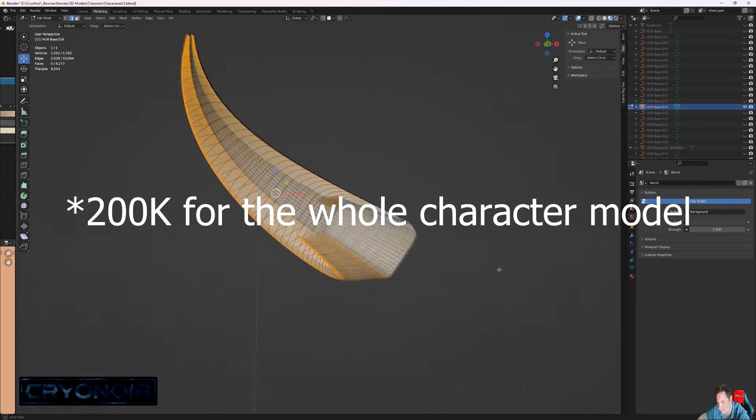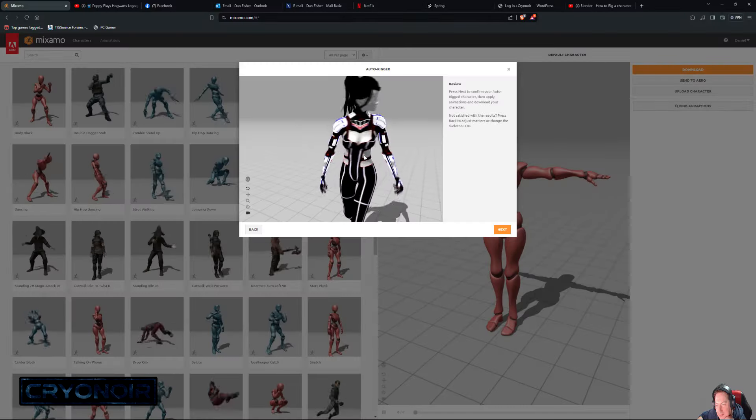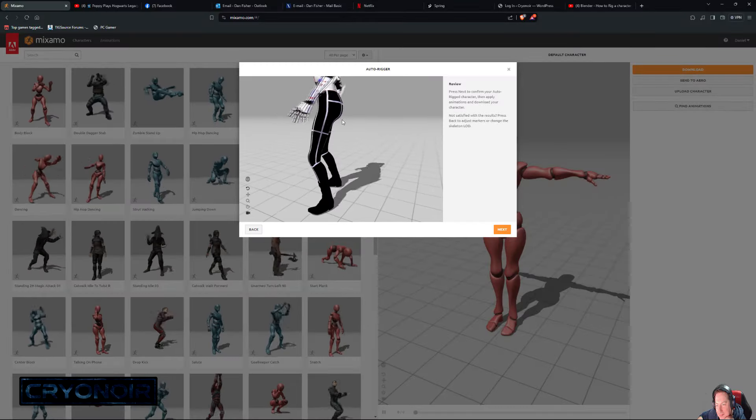After another couple of hours trimming, I finally got the hair down to around about 200,000 polygons. That's not great, but it is usable. So next up, she needed rigging.